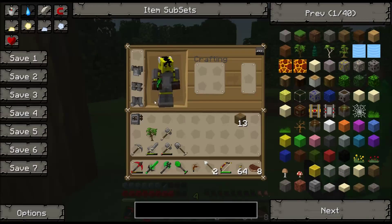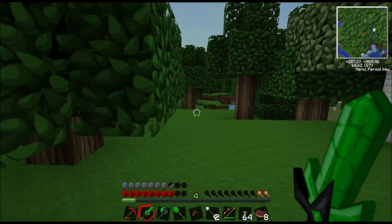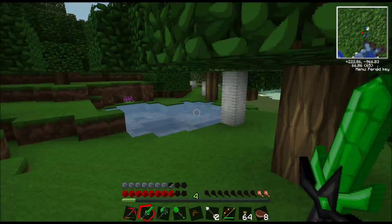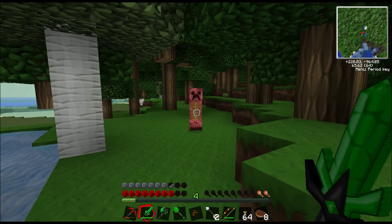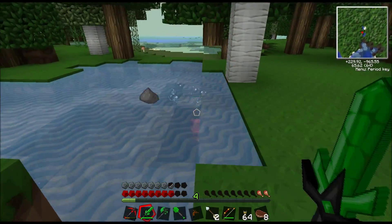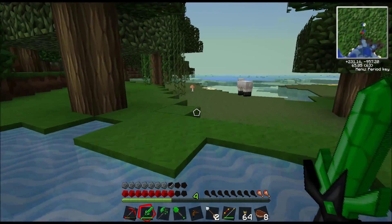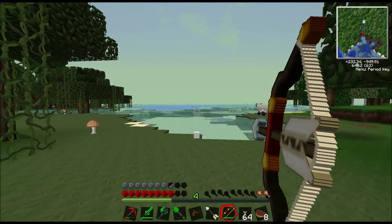There's that swamp down there. I better put my helmet on. It's worth grabbing everything really. We need to be at roughly this height to find diamond, don't we? It's around 15 to 20 - that's the diamond sweet spot.